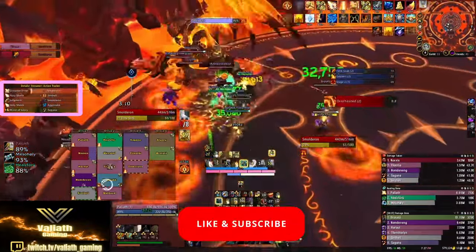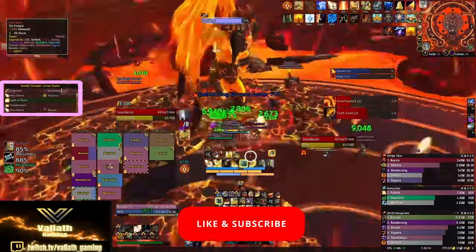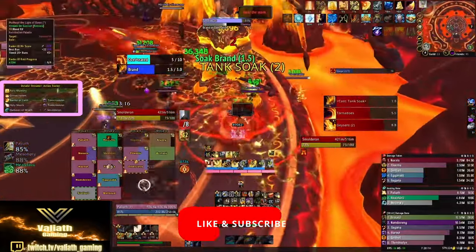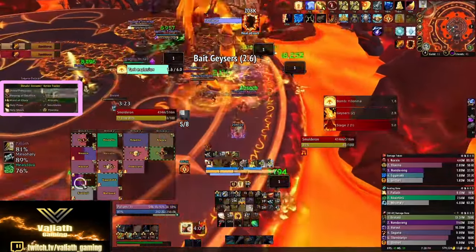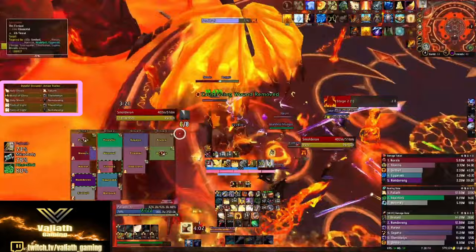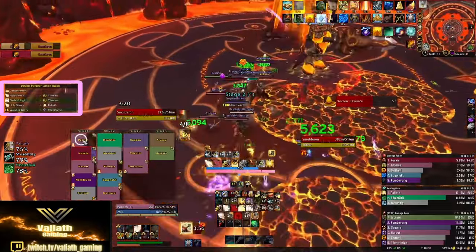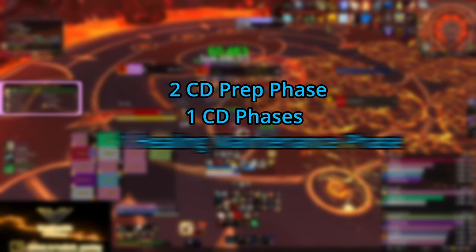The second soak comes out 30 seconds after the first one, so our Daybreak and Divine Toll will not be available when that damage goes out. This is the start of our first healing maintenance phase. What we can and should do before the second soak goes out is make sure that we have all of our glimmers out on people. Once the second soak hits, prioritize Holy Shocks to heal the people with the heal absorb, but also weave in Flash of Lights when you are waiting on Holy Shock to become available again. This stage also serves as our second CD prep phase, as we will be using our combo very soon once we enter the boss's intermission stage.